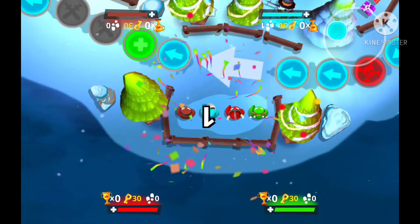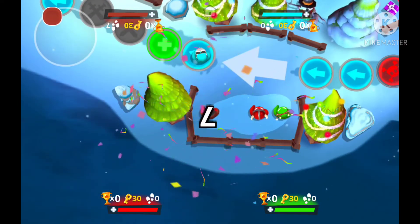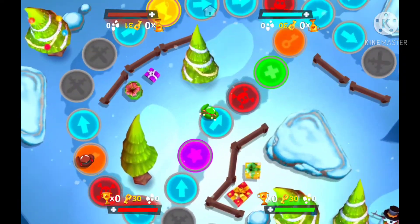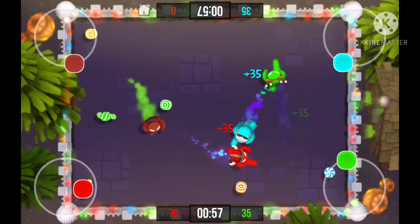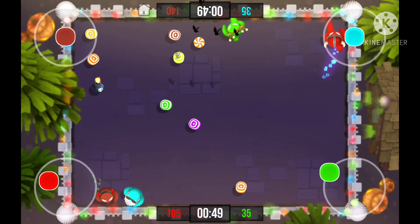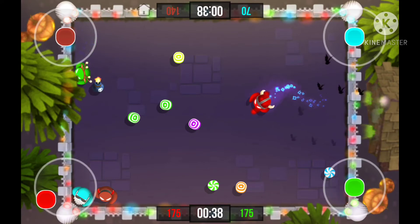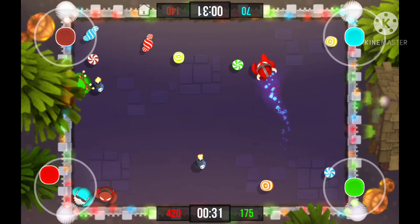It shows you an example where you spin, and then you land on spaces. After spinning, we got a mini game. This game has a lot of mini games. Right now I'm controlling all the players since I don't have four players available. As you can see, you're just collecting stuff — in this mini game you collect candy. It's hard to control everyone at the same time, but it's a pretty fun game to play with your friends.